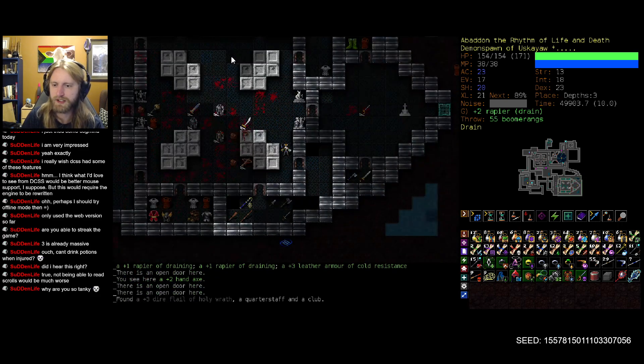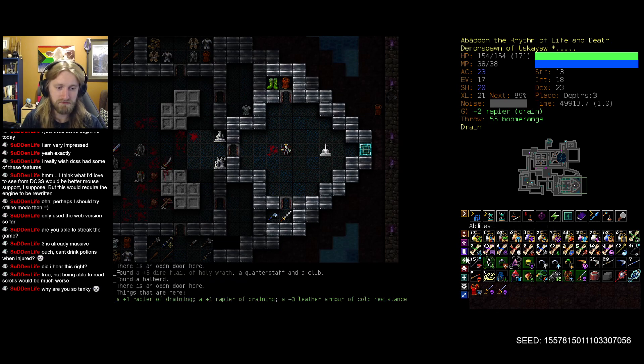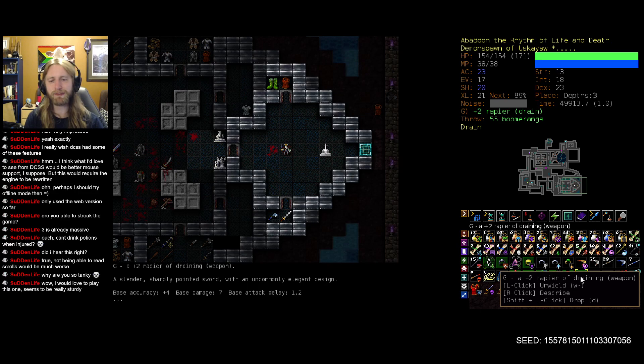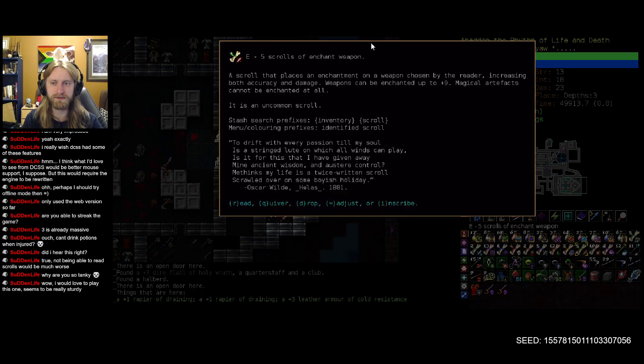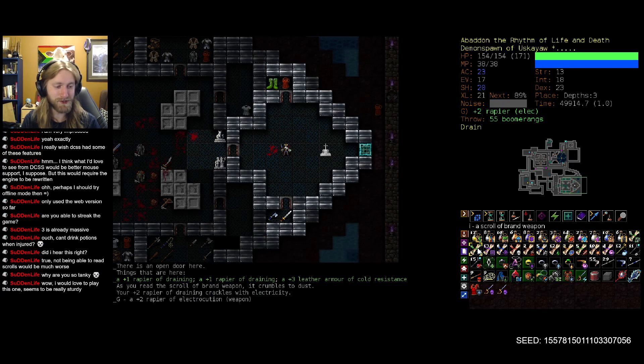Because we have some backup rapiers of draining now, it's time to brand one. I'll brand my plus-two - it does mean we'll potentially miss out on an enchantment level if the new brand is garbage tier, but that's not the end of the world. One enchantment level is fine. So let's do it - rapier of electrocution! Well, that's pretty solid. Not quite as useful in Zot itself, but for the time being pretty fantastic. We attack pretty quickly, so there's a good chance we'll proc the electric damage.